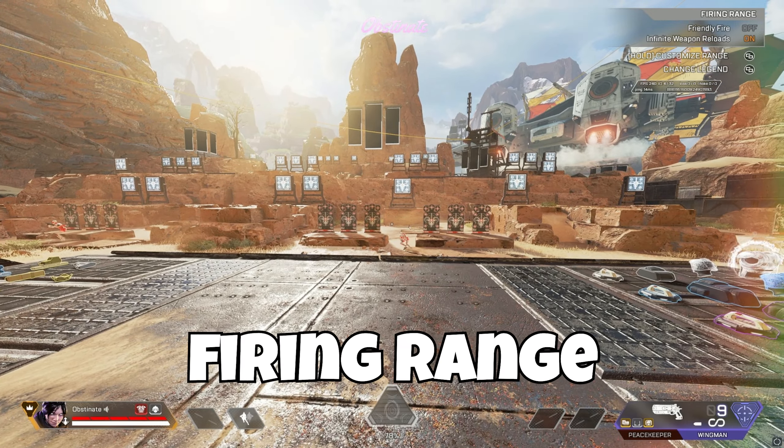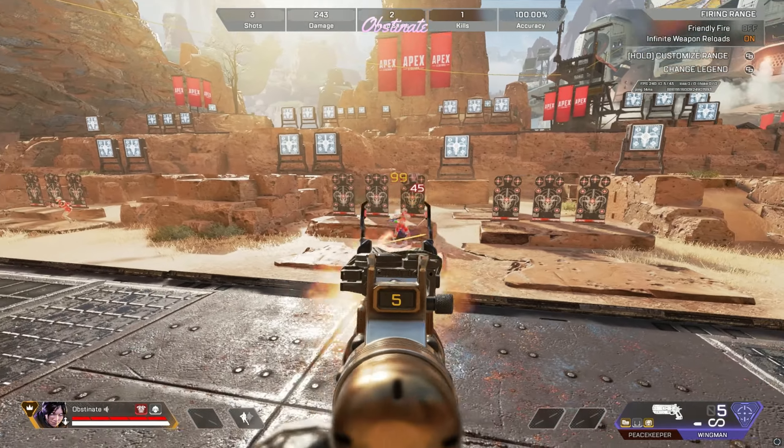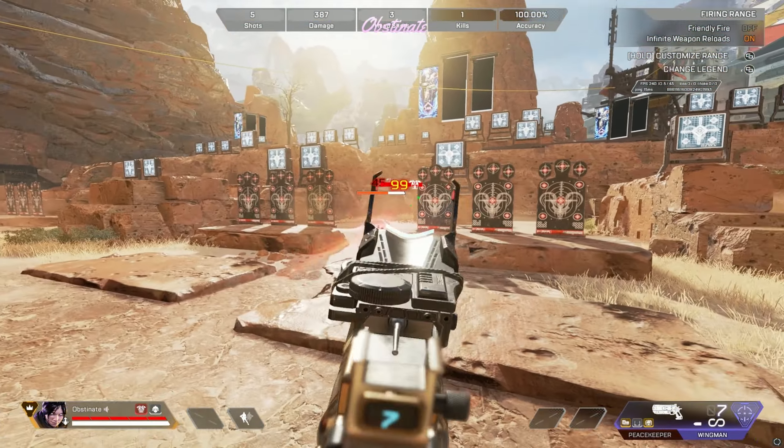First look at the Season 16 firing range. Now you get infinite ammo — look at the bottom right of my screen. You can also make it so the characters actually move left and right, so you can practice your aim a lot better too.